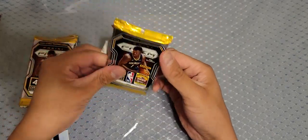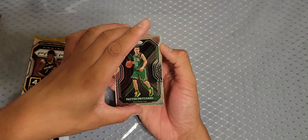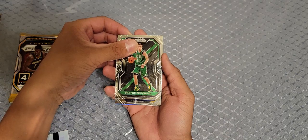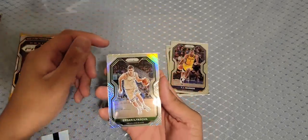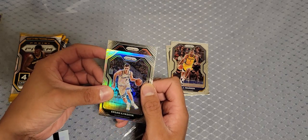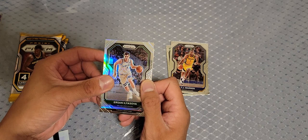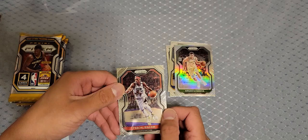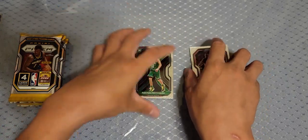Here we go — we got a rookie off the rip: Payton Pritchard. Then Pacers TJ Warren — does he still play? Ilya Sova, and it's a silver. Last card, not a rookie — Pascal Siakam. That first pack was a dud. We did get a rookie and a silver, but it was Ilya Sova — nobody.